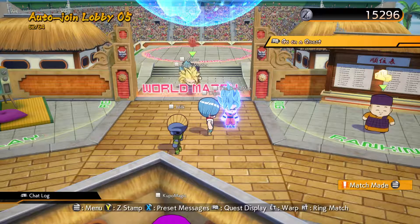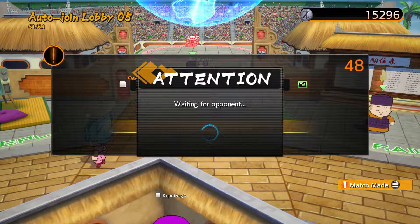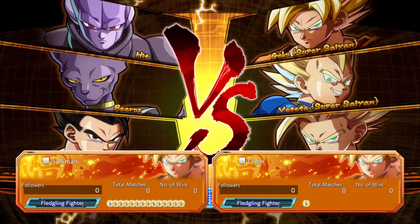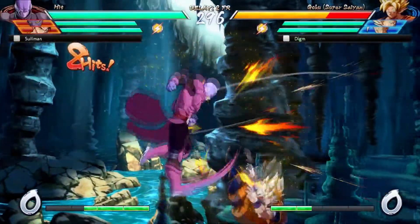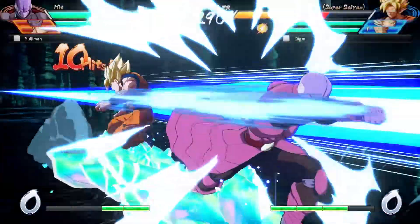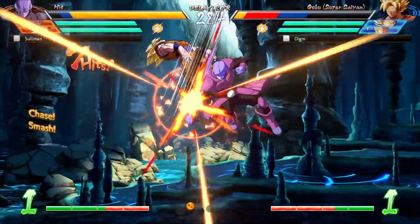Alright, and we have a match. Now all we have to do is accept and we'll hop in and fight. I may be about to get my butt kicked, but it would be a great demonstration of this game. So at its core, this is by Arc System Works, who are known for Guilty Gear and BlazBlue. It is a cel-shaded 3D fighter. We have a team of three, as you can see.